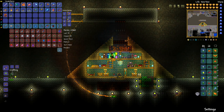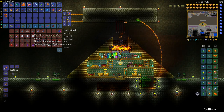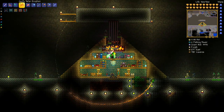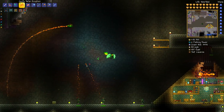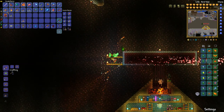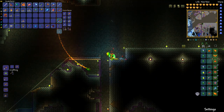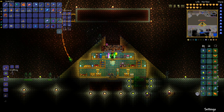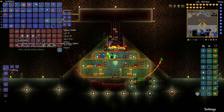In this chest I have a Clentaminator with a bunch of different solutions. Let's say I need souls of night - I grab my red solution since I have a crimson world, turn off the five-second timer so no crimson mimics come at me, and spray the stone up here. It changes the biome and now you can see it spawning souls of night.